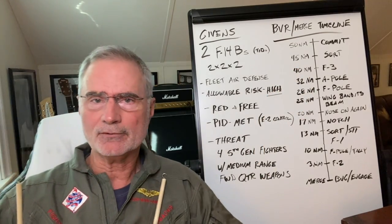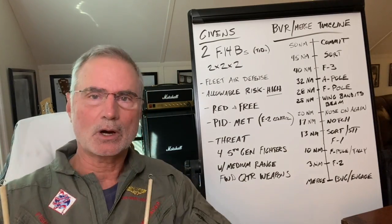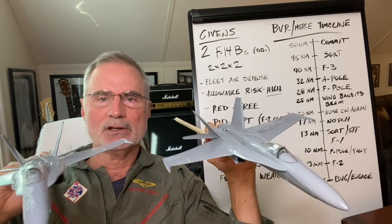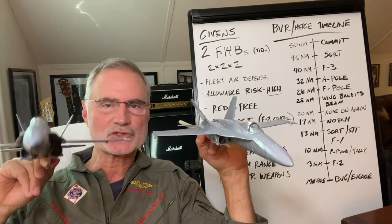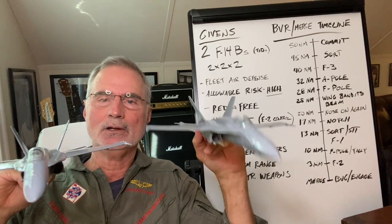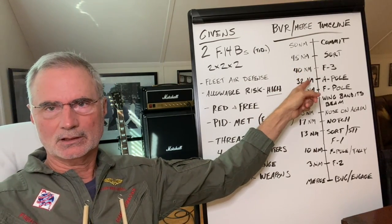Let's say we have a four-plane coming at us in a box, which is a standard Soviet-era formation. Our sort would be a side sort — flight lead on the left, wing on the right. Picture's built. Ideally all the lead RIO has to say is 'sorted,' and the wing answers 'sorted.' If you need to be more specific: 'sorted left, sorted right,' or for a lead trail: 'sorted lead, sorted trail.' At that point we're committing our first Phoenix missile.